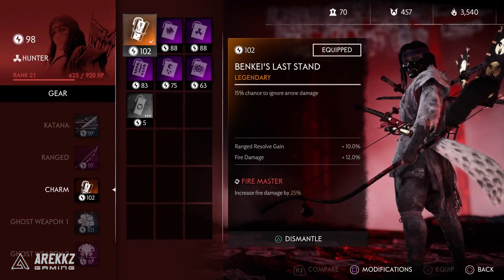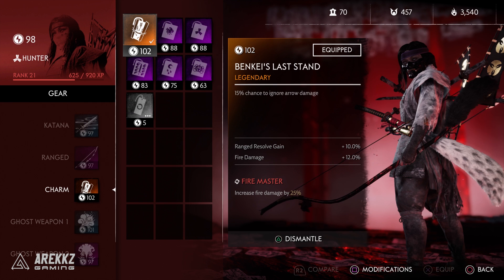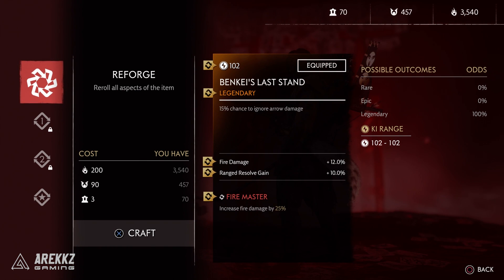Jumping over to Paradise's character the Hunter — he actually got the most lucky out of all of us and got quite a few legendary items to drop. The very first one is a legendary charm called Benkei's Last Stand, which has a 15% chance to ignore arrow damage. Pretty self-explanatory, but charms are more sort of passive things.